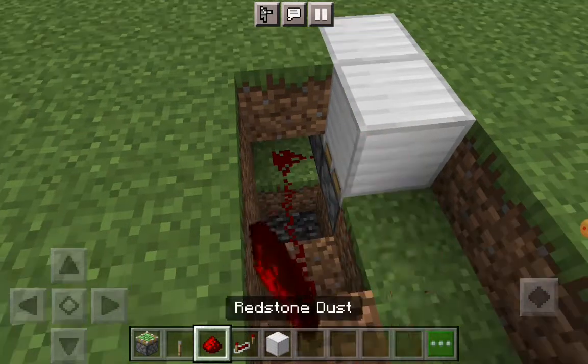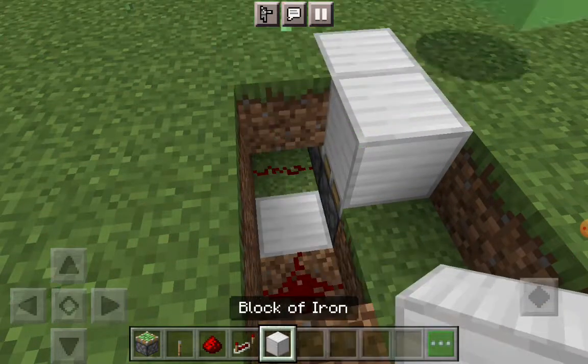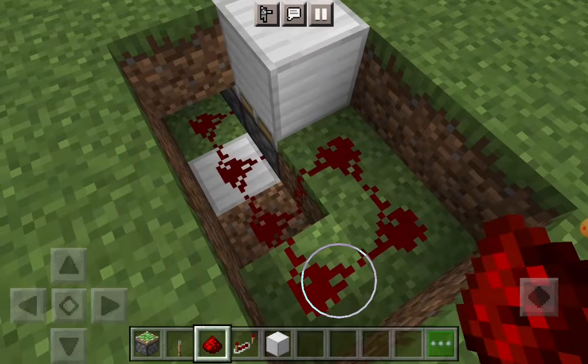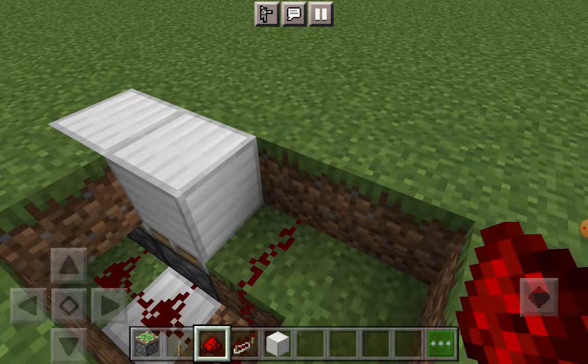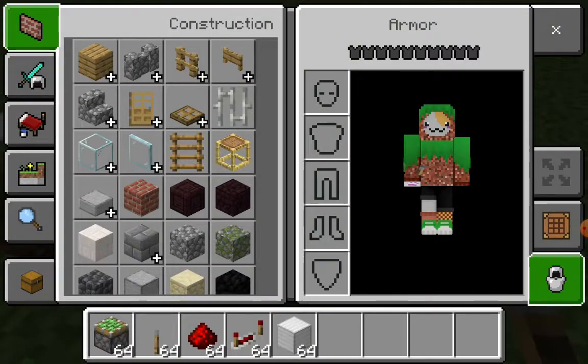Now I'm just gonna do this. I'll put iron in there because I don't have another block. Oh wait, I can do something here. Well, it's not gonna be a secret secret base — it's just gonna be a base.